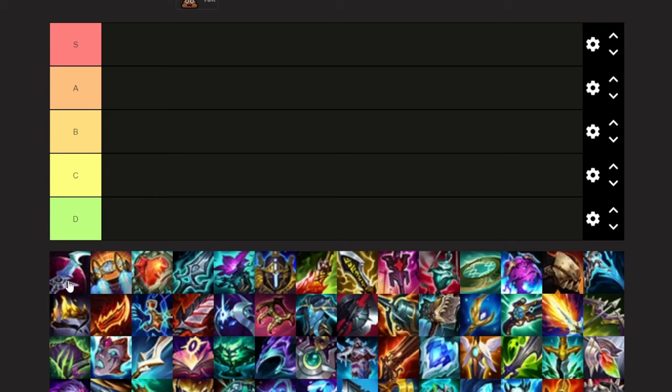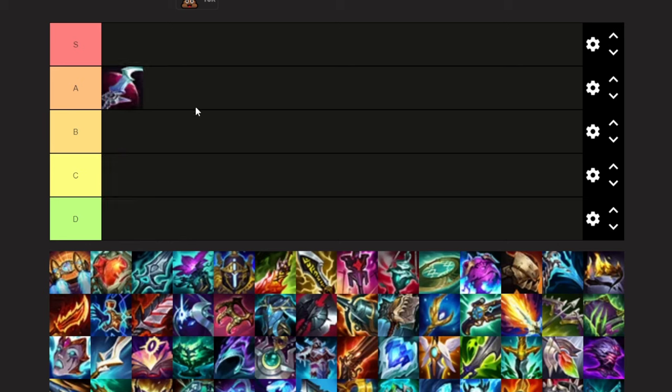Eclipse — very good item for lane Belveth, mid and top, but it's not played very often on support or jungle. It's really good for laning and getting a lot of good duels. I think I'm going to put this at a nice solid A tier. It probably will end up being top of A, but we'll see.